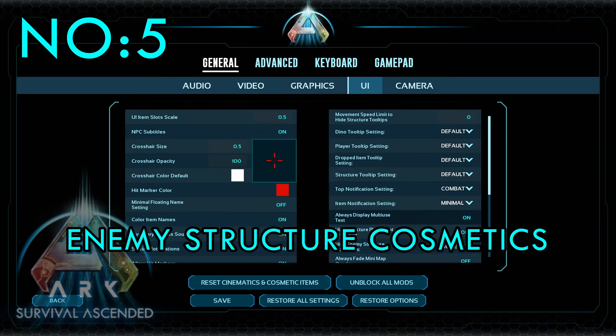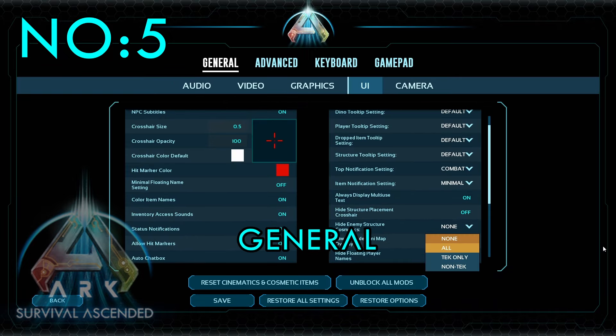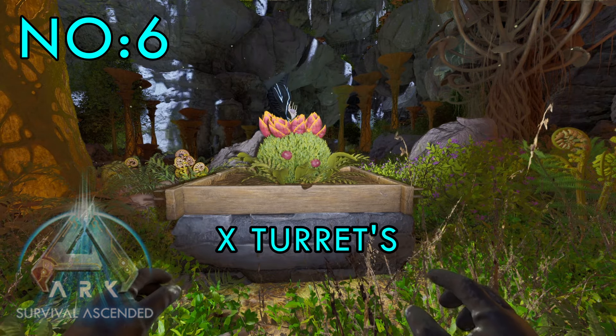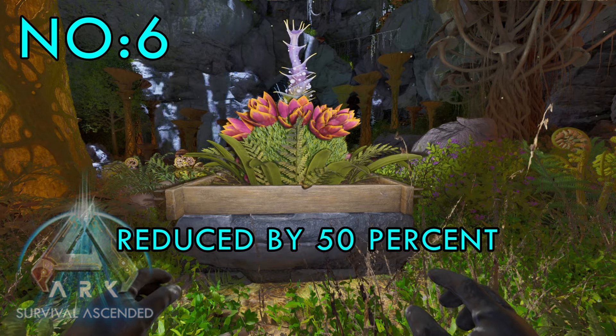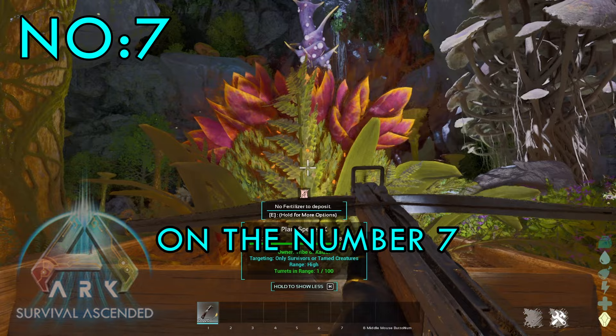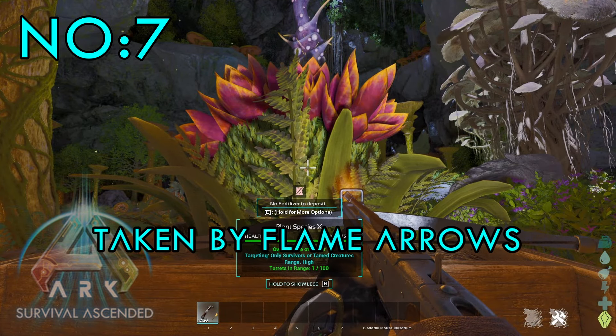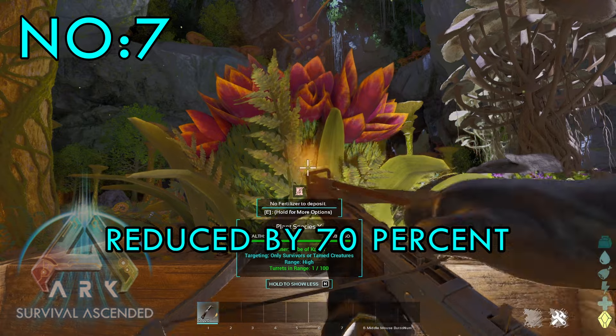Number 5: You can now hide enemy structure cosmetics in the options general UI. Number 6 and 7: Plant Species X turret damage taken by flame arrows reduced by 70%.